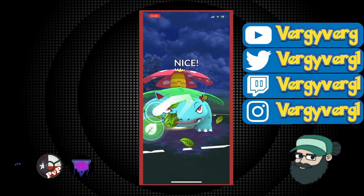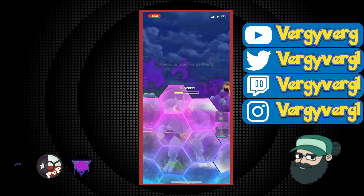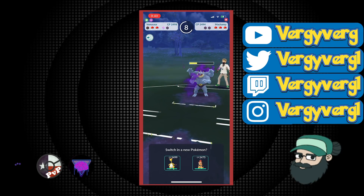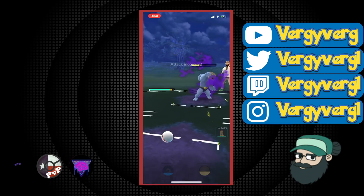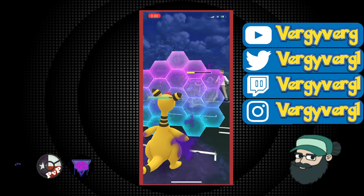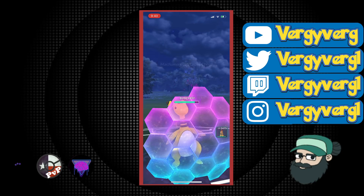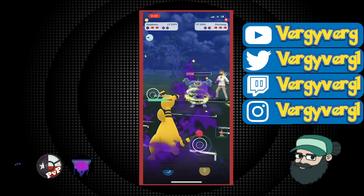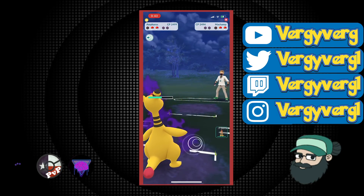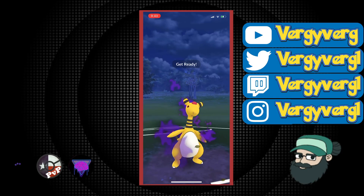I think you see a lot of teams with Shadow Machamp. It's really good against Galarian Stunfisk obviously, and decently good against a lot of the Flyers — Dragonite, not so much Togekiss, but Gyarados and Talonflame take double super effective damage from Rock Slide. That secondary move on Machamp — I would definitely use Rock Slide over Payback, because it has so much utility against things it's really bad against. While Payback has utility against Psychic types, it's just not the same since there aren't so many Psychics in this league.